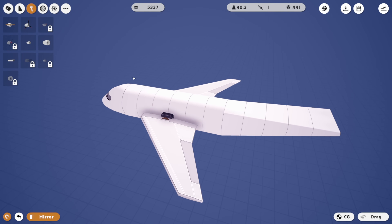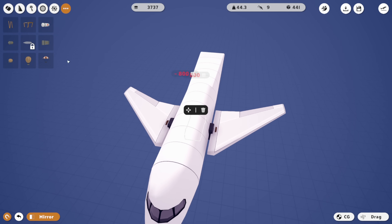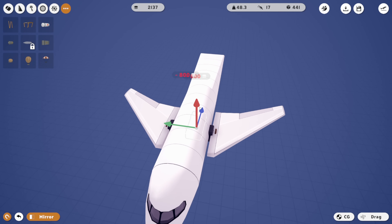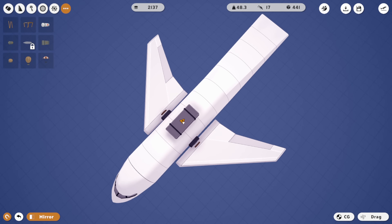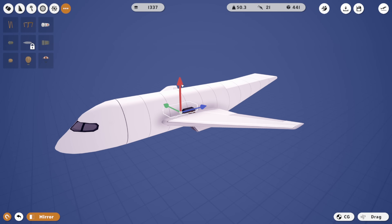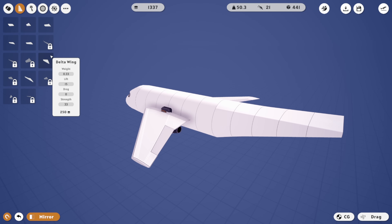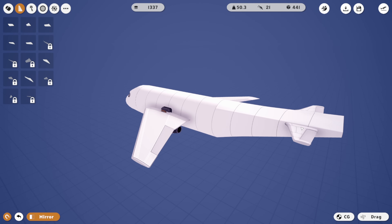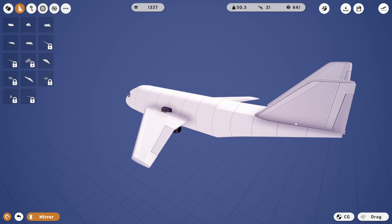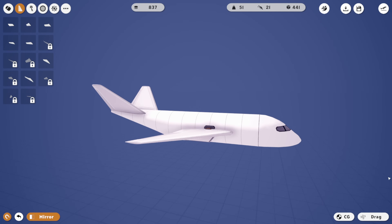We're gonna go with that. We obviously need some extra fuel, so let's get that next. Two fuel tanks - shove them in. If I can fit two more, that'll be great. Shove those in. One more - shove it in. Not out the bottom though! We're also gonna go to wings and shove a couple of these on the back end like so. Alright, that looks crazy but we're gonna go with it.